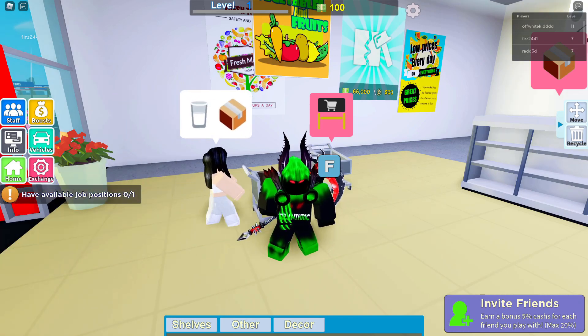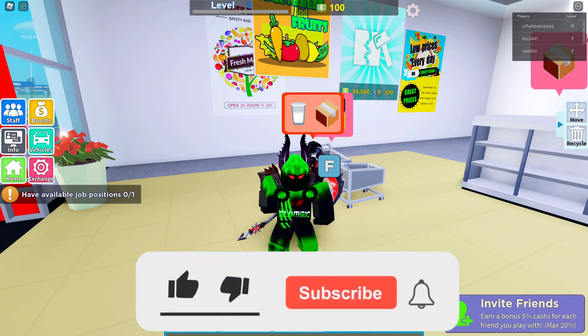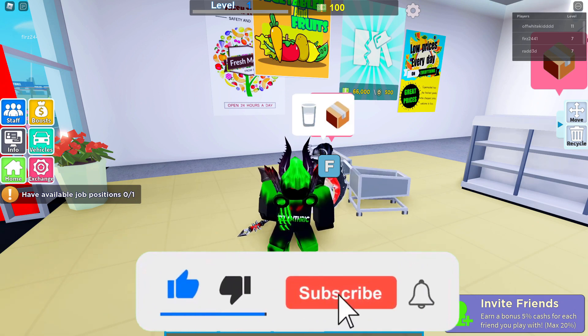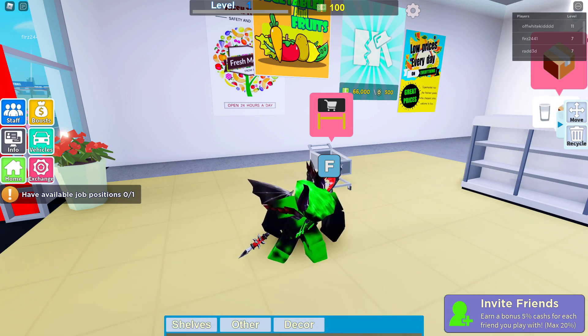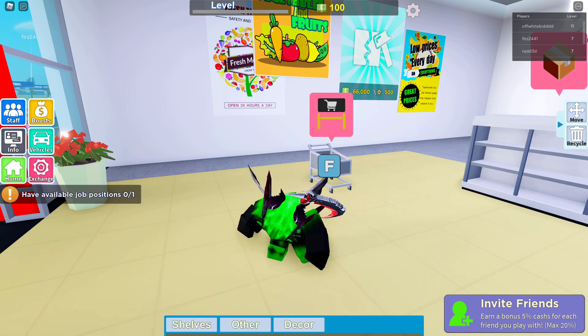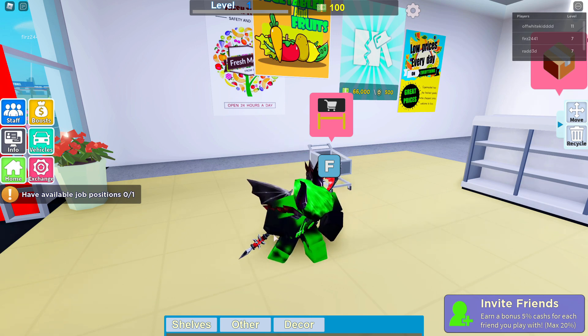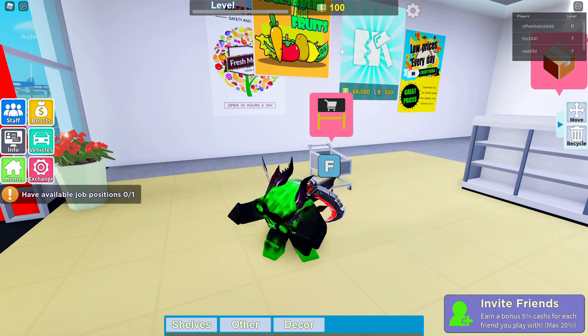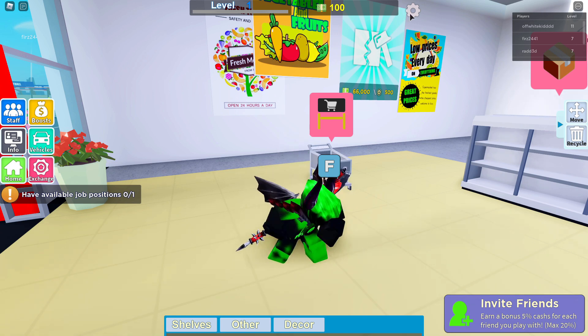In this video I'll be showing all codes in my supermarket game, so make sure to subscribe with notifications on for more code videos. All of the codes here are just the light codes, and to use codes you're going to have to do the tutorial first — though you can press the skip button and instantly be able to do codes.